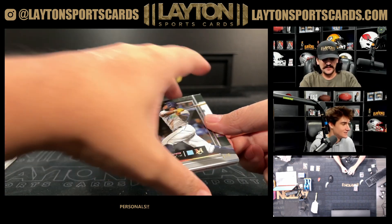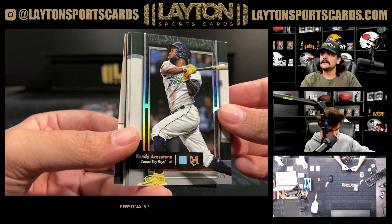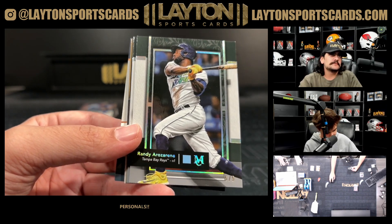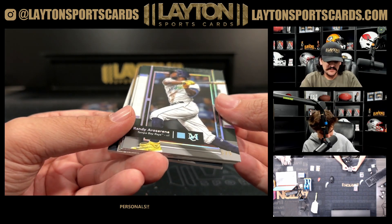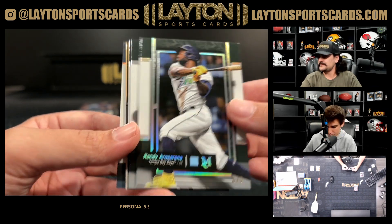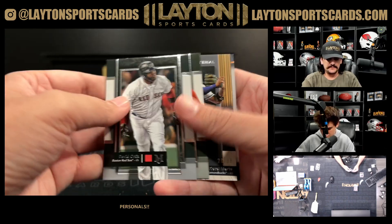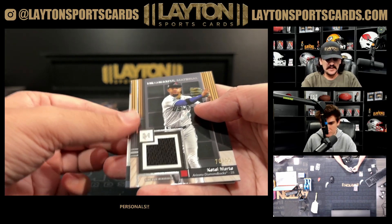Wow, the next one is five of five — Randy Arozarena! There's a low number there, Randy, former Ray. Five of five — a great box for low numbers so far. Randy Arozarena, Big Papi meaningful material 99.